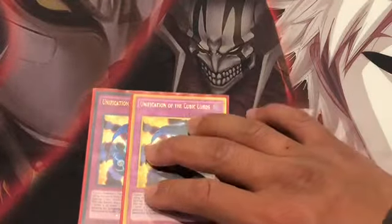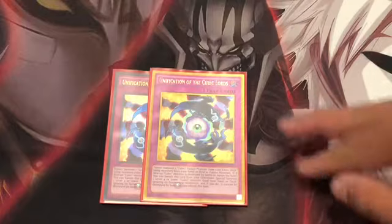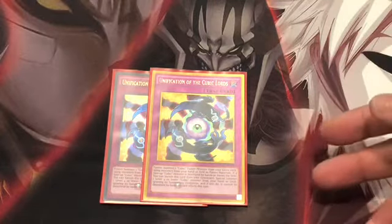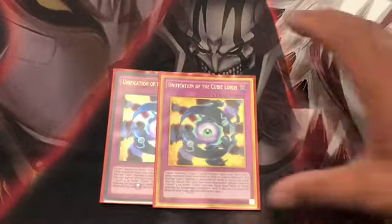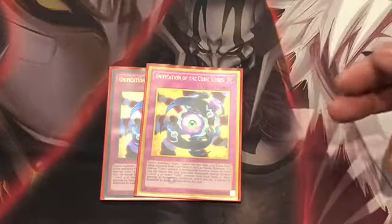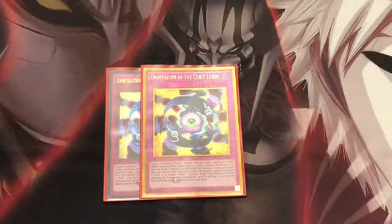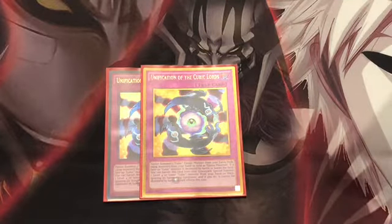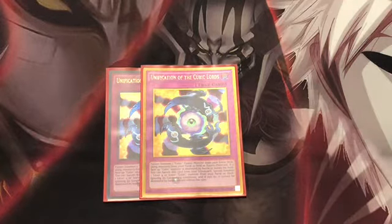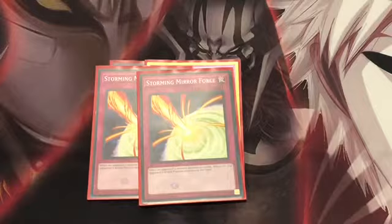For traps, I run two Unification of the Cubic Lords — this is your fusion card to get the three Crimson Novas into the big fusion monster. Getting three Crimson Novas is more of a luck-of-the-draw thing, but you can activate this during your opponent's turn. If it's in the grave, you can banish it to special summon a level 4 or lower Cubic monster, ignoring summoning conditions, from your hand or deck. I also run two Storming Mirror Force in case your opponent attacks directly.